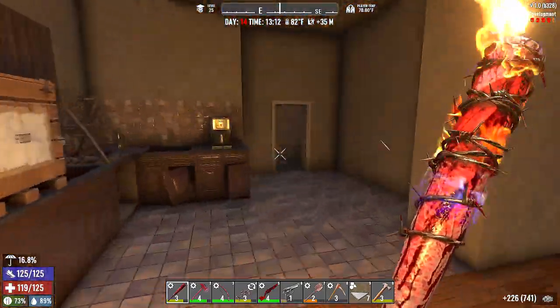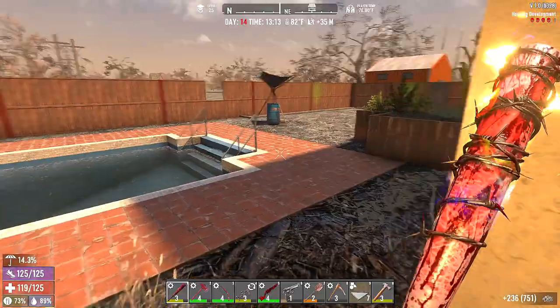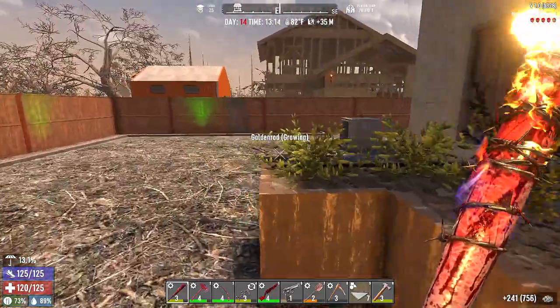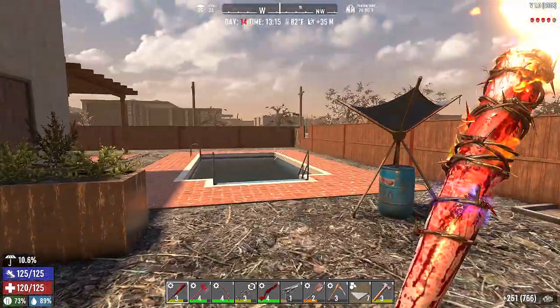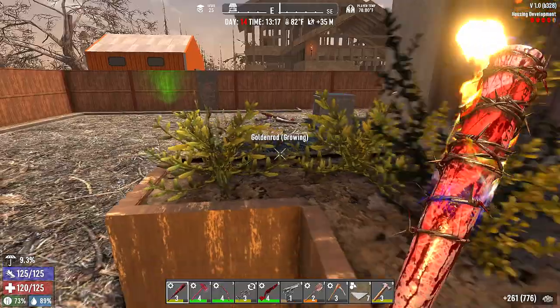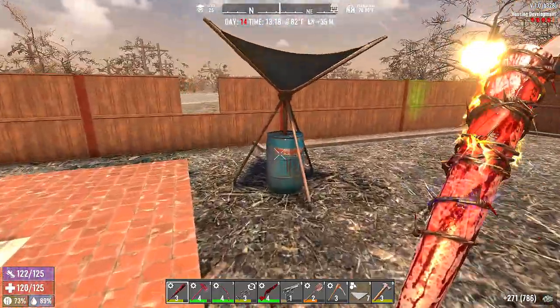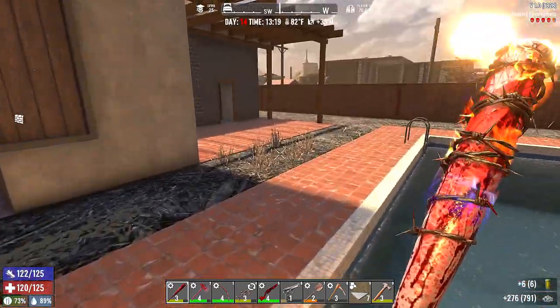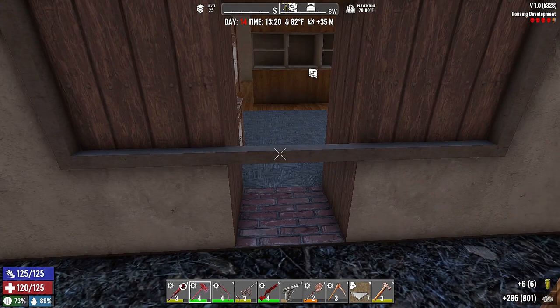What in the world — how did that happen? Who's back here? Coffee's growing, all of our stuff is growing! Goldenrod, goldenrod, coffee, aloe, and corn. Oh my goodness, well I don't like that one bit.